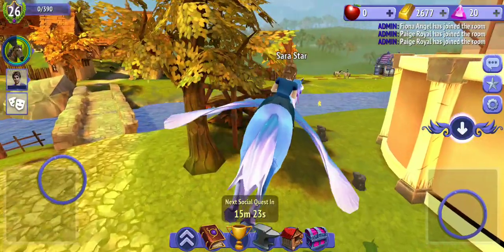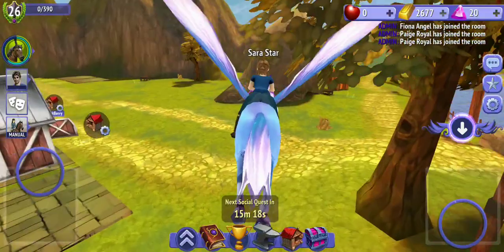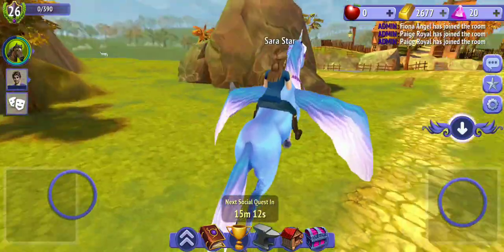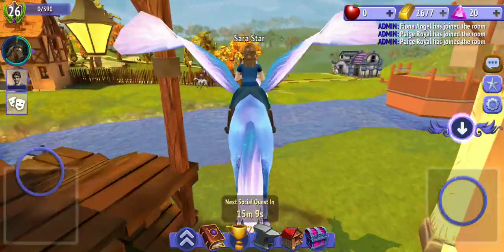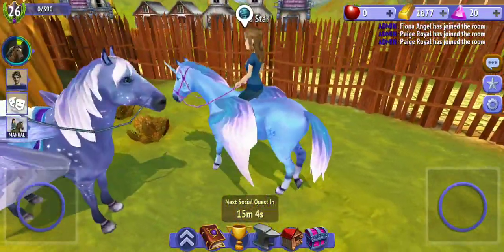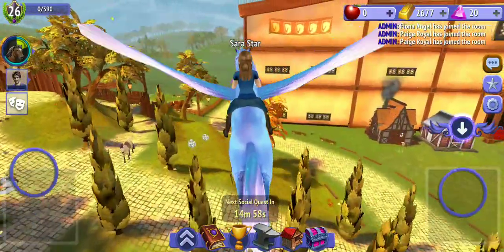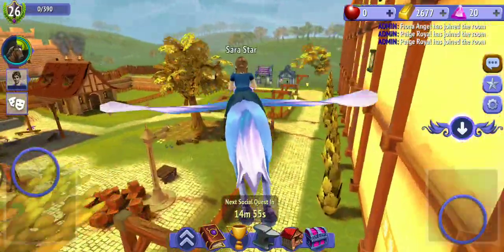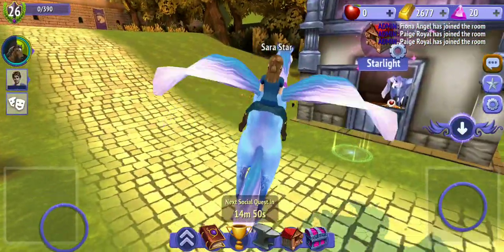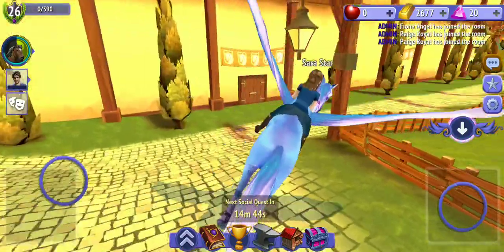I have no new horses there. Oh yeah, so I have this pegasus — her name is Starlight and I really like her. And my last horse right here is Raven, my black Friesian.